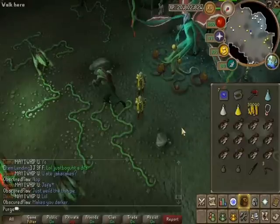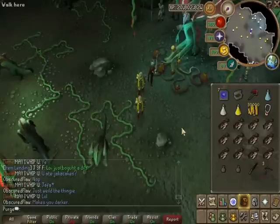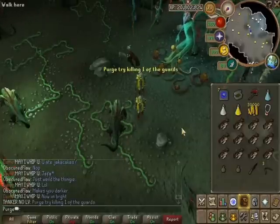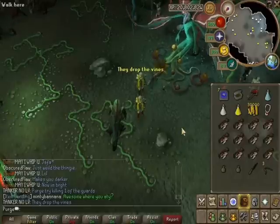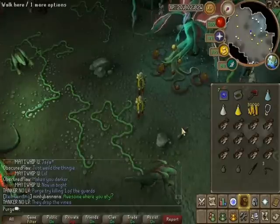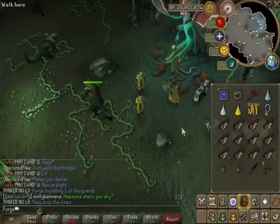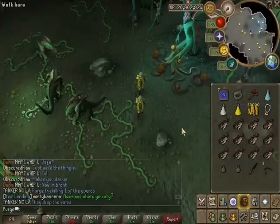The special attack hits 10 times at 125% of your Attack level and 20% of your Strength level. It remains to be seen how good it is, and the burning question on everybody's lips - is it better than a rapier, will it make chaotics obsolete? The answer is quite simply no it won't, because even though the Abyssal Vine Whip is somewhat better than a normal Abyssal Whip, it is still nowhere near as good as the rapier or probably any other chaotic.